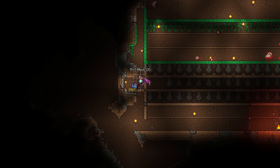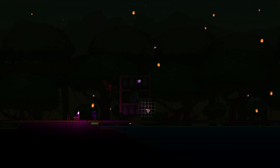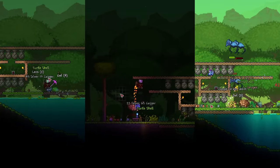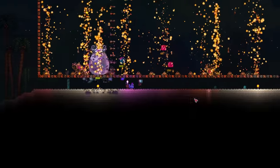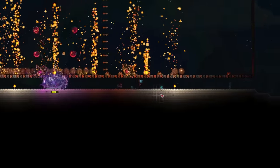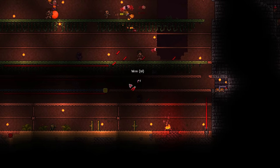With the mech bosses defeated, I can now collect chlorophyte and lifefruit. While the chlorophyte grows in the jungle, I build a mini farm to collect turtle shells — I get all three way faster than expected and craft myself some turtle armor. I also killed Queen Slime soon after, but let's be honest, does anybody actually care? The fight was super standard and uninteresting. It's at this point when things really take a turn for the worse.